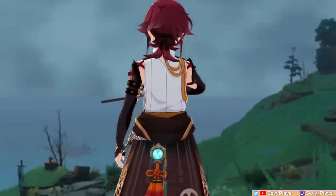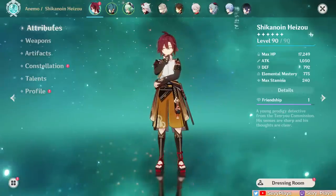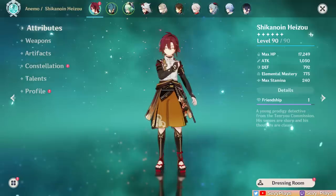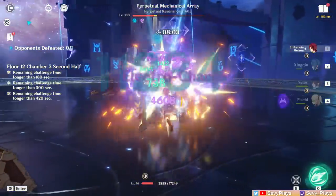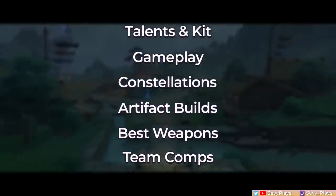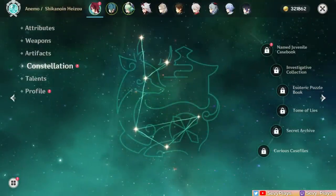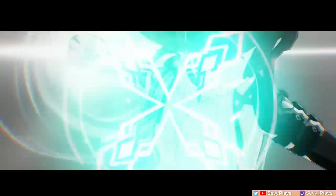Hey everyone, it's Seve. The Brawler Detective Heizo is the latest addition to our 4-star roster, and thanks to early access, I've been given a chance to investigate just how good Heizo is as the first fist-fighting Catalyst user. In this video, I'm going to share my review of him as well as my guide on his talents, gameplay, artifact build, weapons, and team comps. I'll also be basing this review on a C0 Heizo since I want to first experience what he has to offer on his base kit alone. Without further ado, let's crack the case of Heizo.